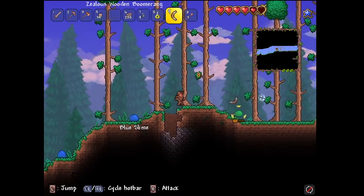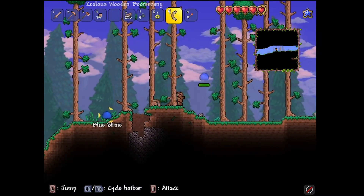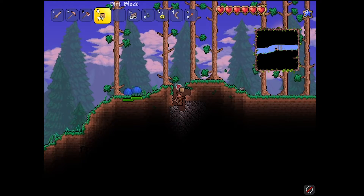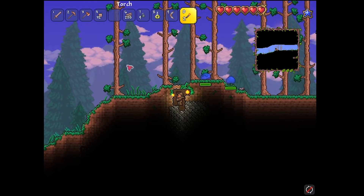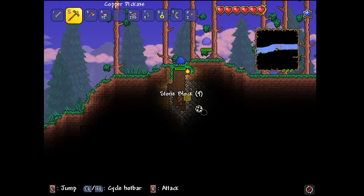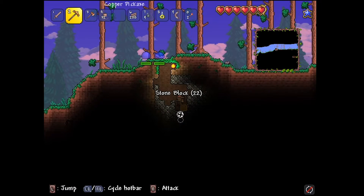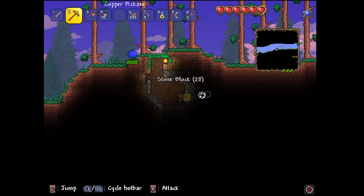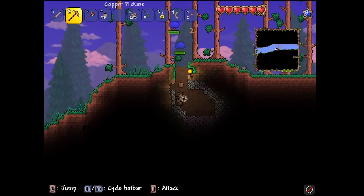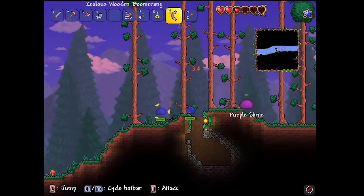There are so many slimes! Master Mode has a boosted enemy spawn rate, so that is bad. I'm going to seal myself off, put a torch here, and start mining some stone. I need stone to make a furnace — I believe I need 30 stone. 25, 26, 28, 29, 30, 31 — okay. As soon as I break this... there's a purple slime. That's just my luck.